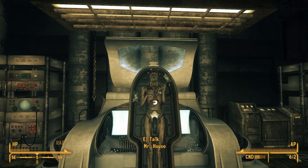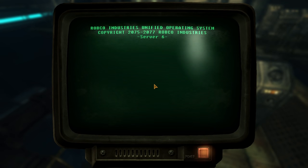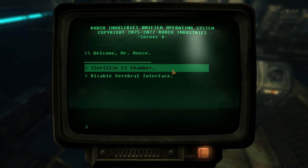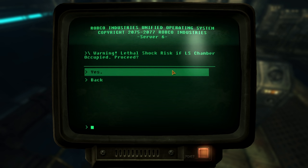Heading back to the console, maybe we can find a way to undo what we've done, but we only see two options. One is to sterilize the life support chamber — maybe this will get rid of all those nasty microbes. After choosing this option, we get a warning: 'Lethal shock risk if life support chamber is occupied.' Mr. House is a hardy guy who's survived 200 years, so surely he'll be fine. He is not fine.